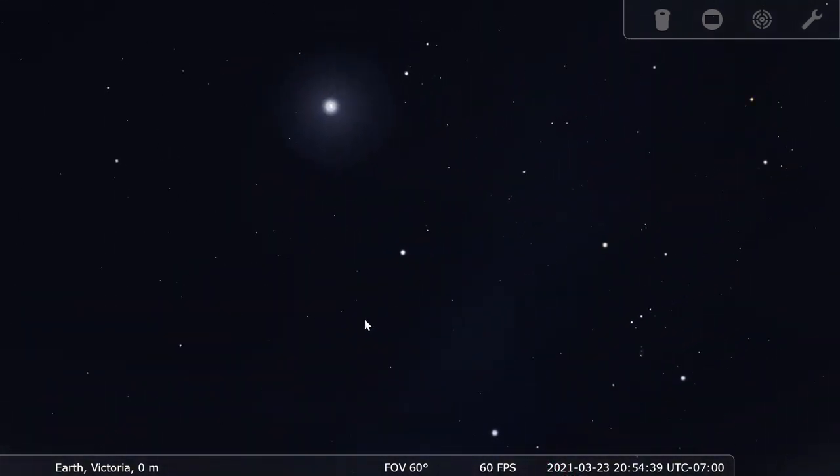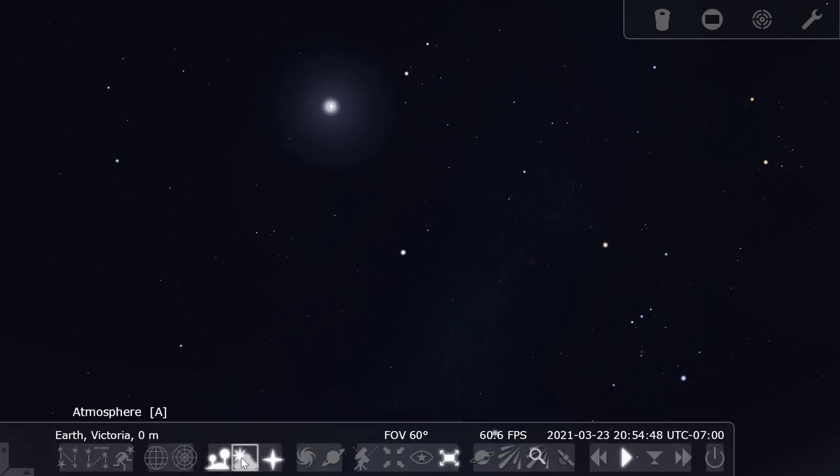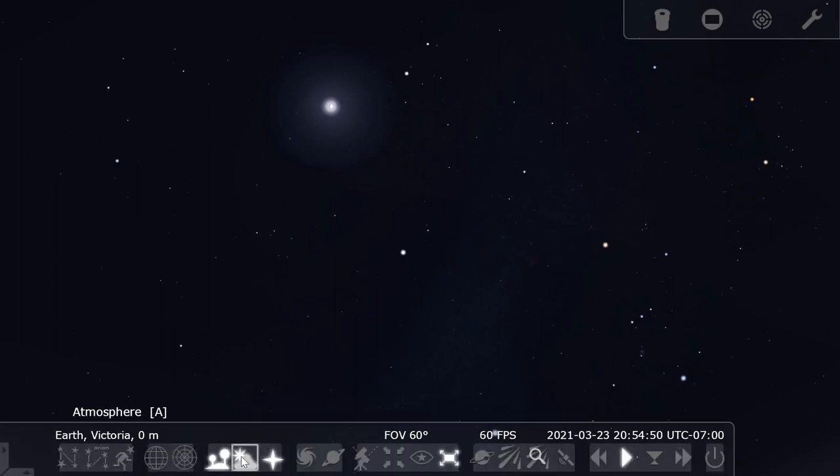Here is the moon. We can see it — it is bright, but we can also see the other stars around it. But if I come back down here and remove the atmosphere again, we can actually see a few more stars. You can see just a few of the dimmer ones are a bit more visible.